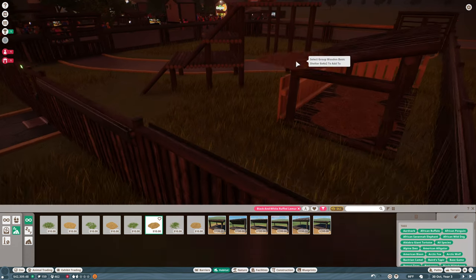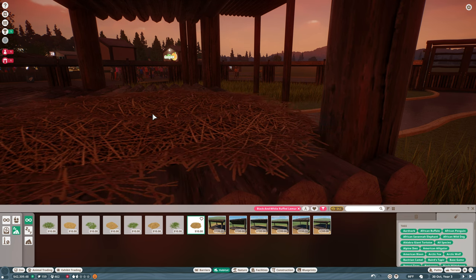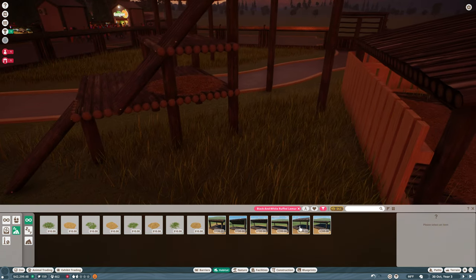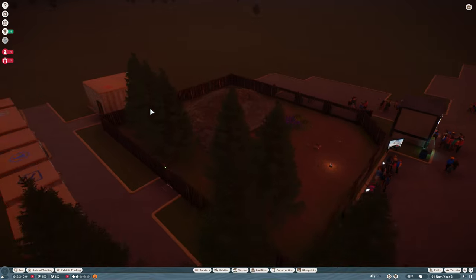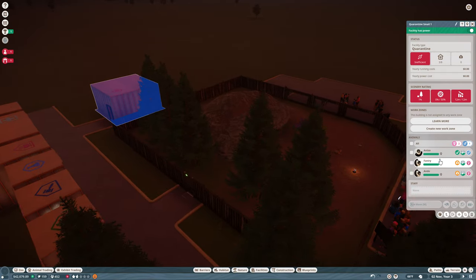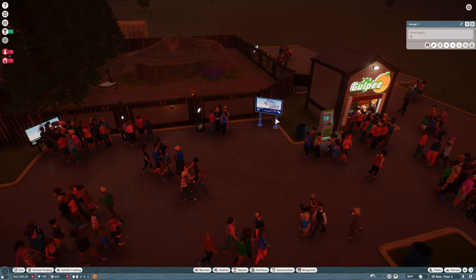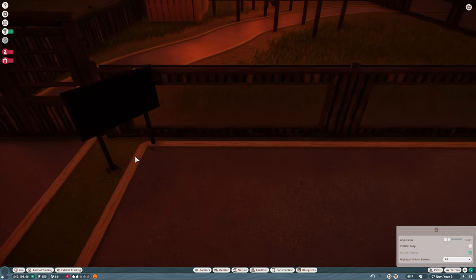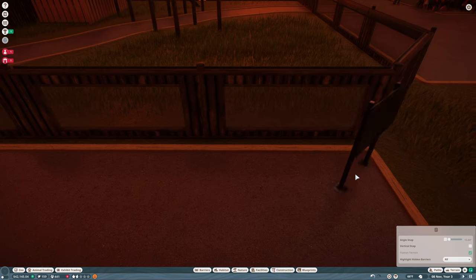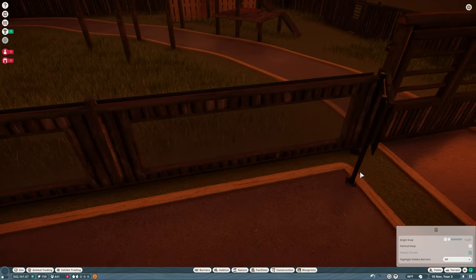So we'll exit editing that, and then we're going to add another small bed under here. Now let's unpause. We should be out of quarantine pretty soon. Then we need to add our signs as well. Only one is ready. So let's work on our sign setup — we want to come in here and copy these. You always want to make sure you have education, because education helps get more conservation credits. Put one there, put one there, one there, and one here.